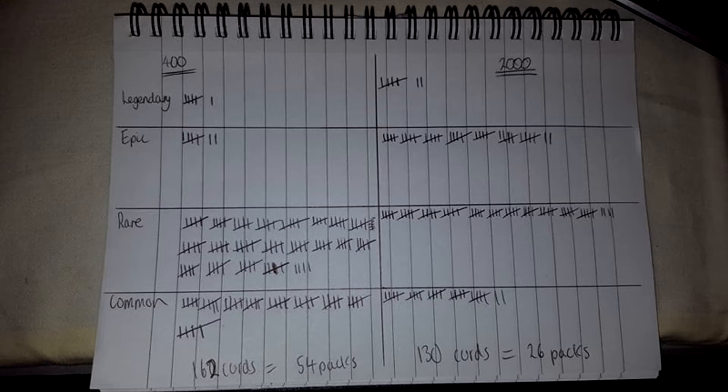If I compared previous packs — say the Spectre or COG Officer 400-credit packs compared to Savage Counters — the drop rate for legendaries would not have been the same. If you open 54 Spectre or COG Officer packs, there's no way you'd get six legendaries. Likewise, 26 Savage Counters packs might yield seven legendaries, maybe not. The legendary drop rate on the 2000-credit pack is similar to what it's been in the past, whereas the 400-credit pack's legendary drop rate has definitely been boosted — I've never seen so many legendaries from 400-credit packs before.